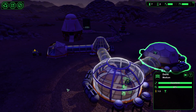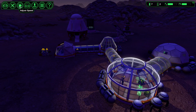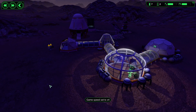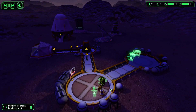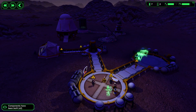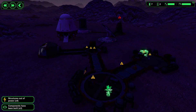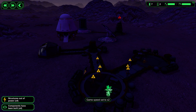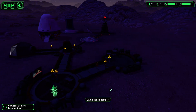You can adjust the game speed from zero to four levels and rush things to catch up. They're drinking and eating now — look at that! But we just lost some power. They can't drink without power because they can't get fresh water.